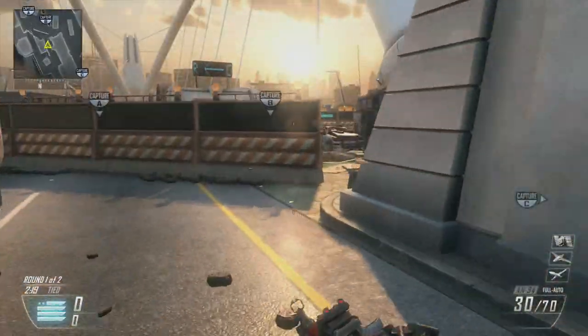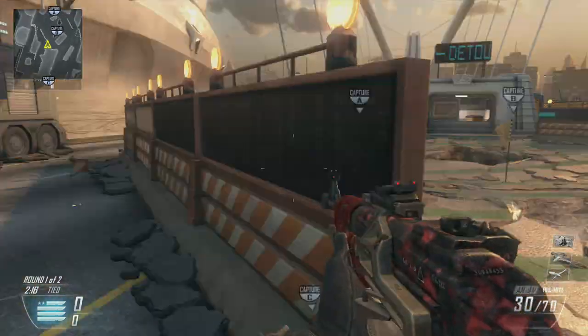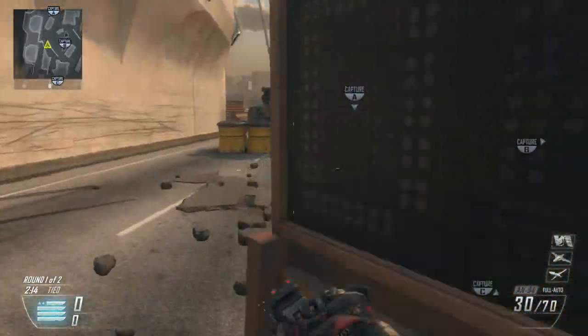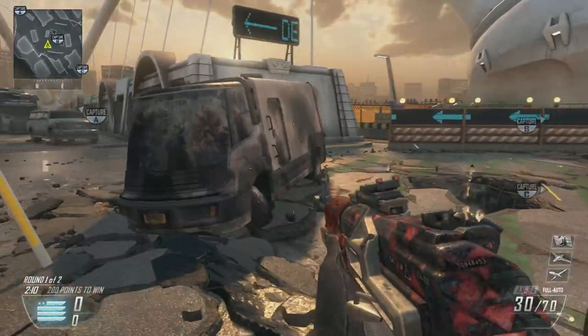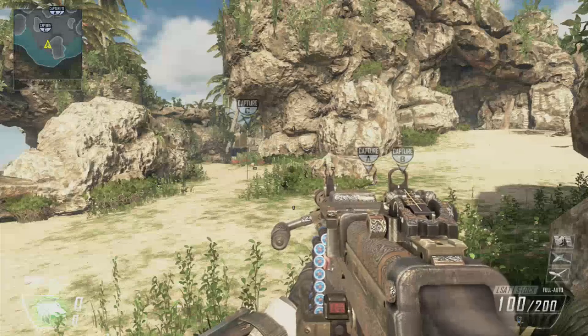It's just way too tough — it's too open. You get head glitched by that cover, you get sniped, it's going to be way too hard. So it's best to just focus on protecting the B flag, and that would be it for Detour.